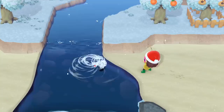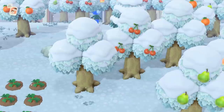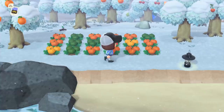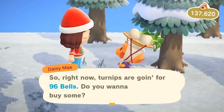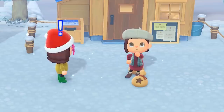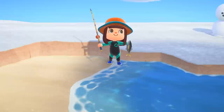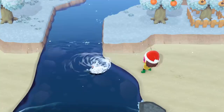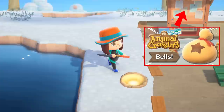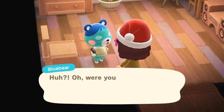There are so many ways to earn bells in New Horizons. Non-native fruit sells for 500 bells each, and pumpkins sell for 350 bells and are great because they only require one square of land to grow. Working the turnip market every week is usually a good idea, as long as you can pay attention to prices that change twice a day, or have friends who can invite you to sell at their island if they get lucky. An everyday bell-making strategy is catching fish, bugs, and sea creatures — there's essentially an infinite number of these available. Duplicate fossils that you've already donated can also sell for a pretty penny to Timmy and Tommy.